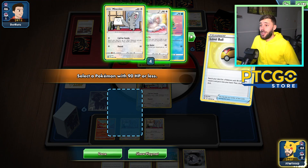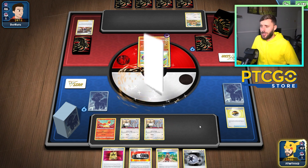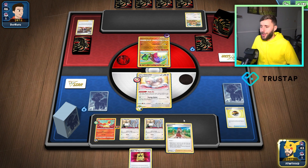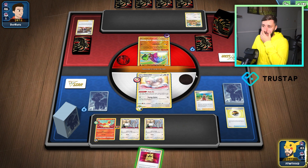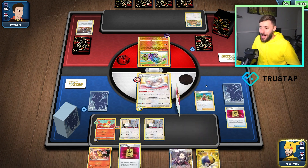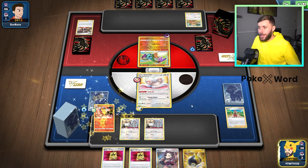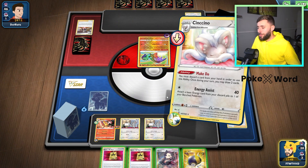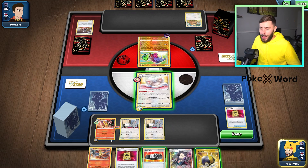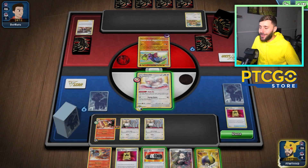I'm going to Cinccino. I'm going to attach the Choice Belt and the Twin Energy. Then we're going to Serena — but they haven't even set up Zoroark yet. Let's Make Do first before Ultra Ball because I don't want to discard Marnie.